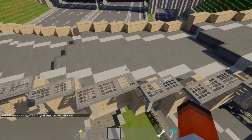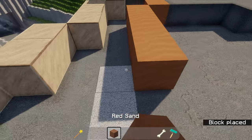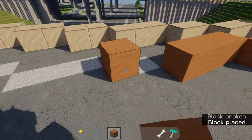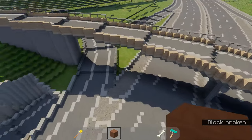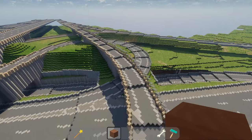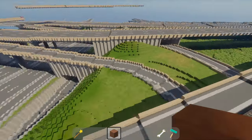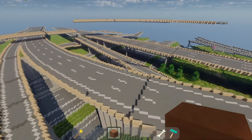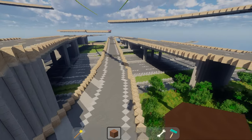I'd recommend not going lower than 15 blocks per segment for your slope, because even this looks a little steep. If you're doing 12 or 13 it'll look super steep and you don't want that. 15 to 20 blocks in that range should be your minimum, but if you can go higher like this it looks a lot cleaner.